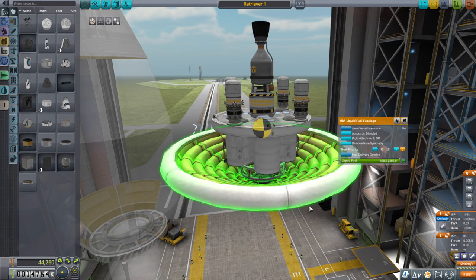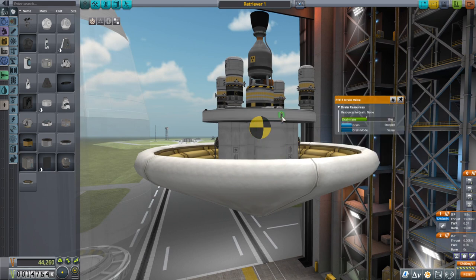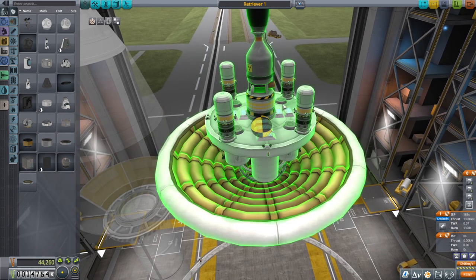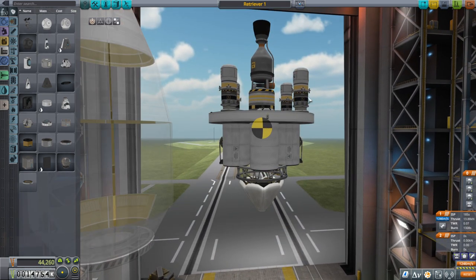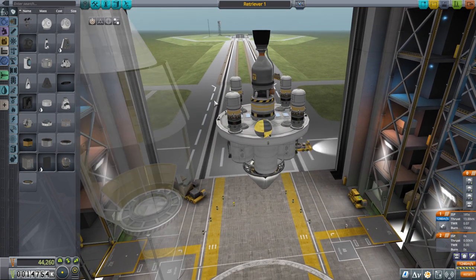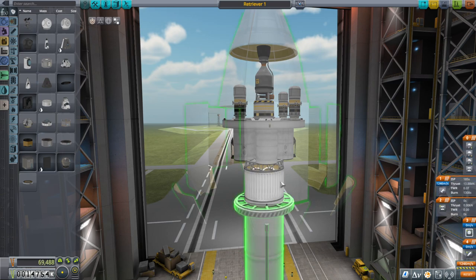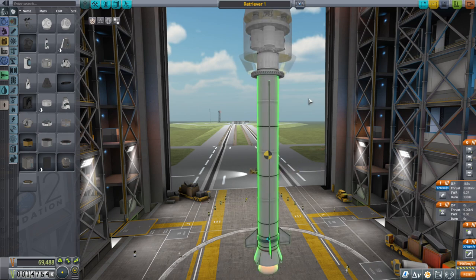We have liquid fuel down here, and I actually unlocked the draining system for the first time - the drain valve is there. The drain mode is vessel, so once everything is docked up and ready to return we will drain the propellant so that we don't have to carry extra parachutes. Right now we have enough parachutes for 18 tons, but this whole contraption is 20 tons. Once we dock stuff to it it will be way overweight, but once we drain the propellant it will be fine.